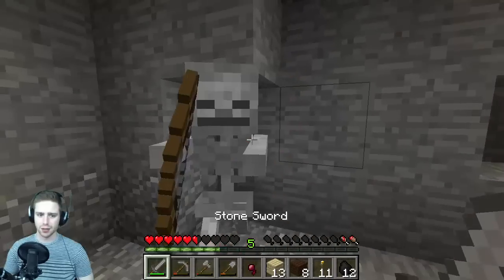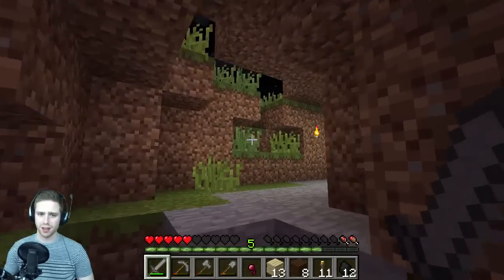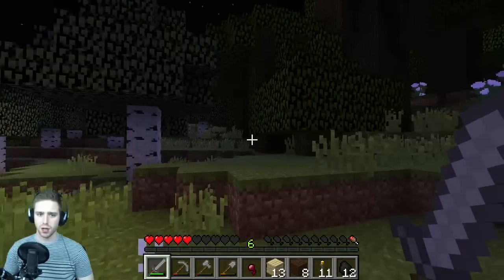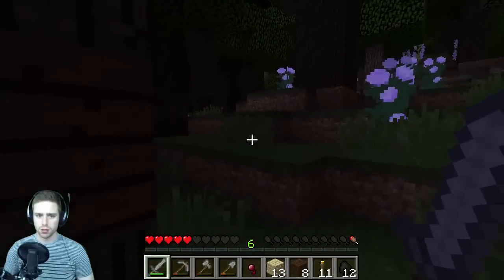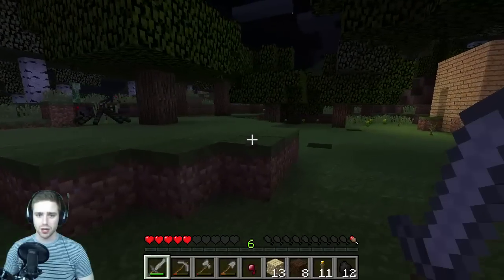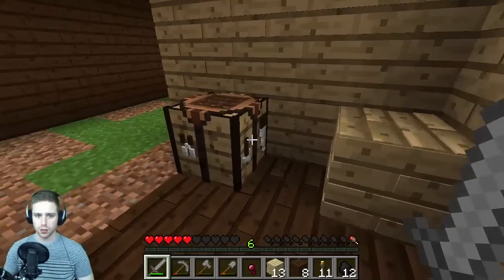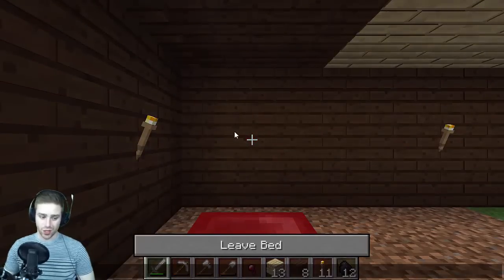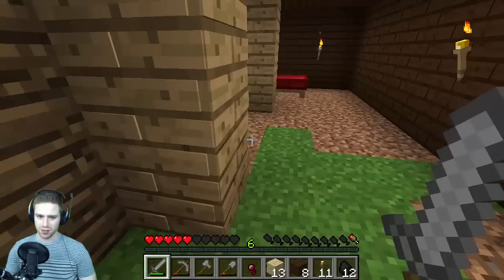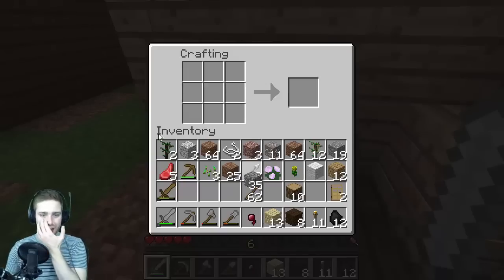I don't even know what I'm doing right now. We're gonna have to get some food — I think I have some mutton back at home. We're going in circles. You're gonna die and give me some mutton — thank you. I'm taking this back to my home. Lots of spiders though — looks like they didn't see me, that was lucky. I'm going to sleep.